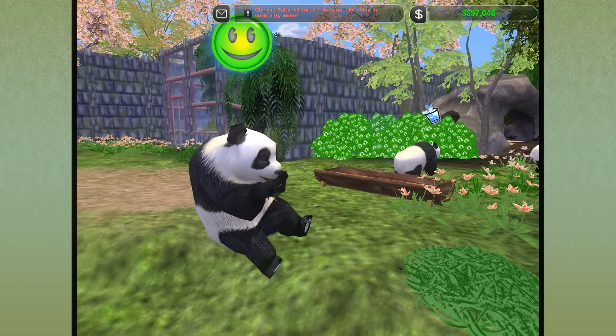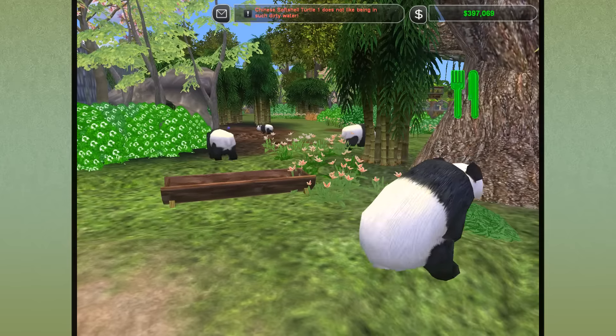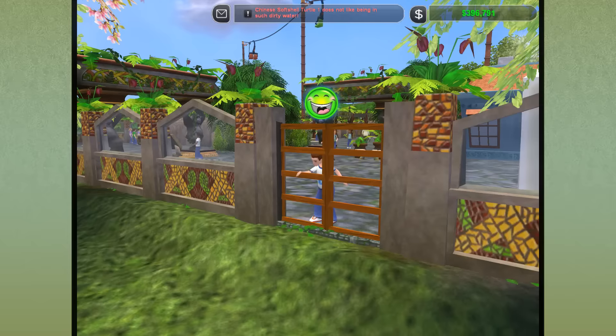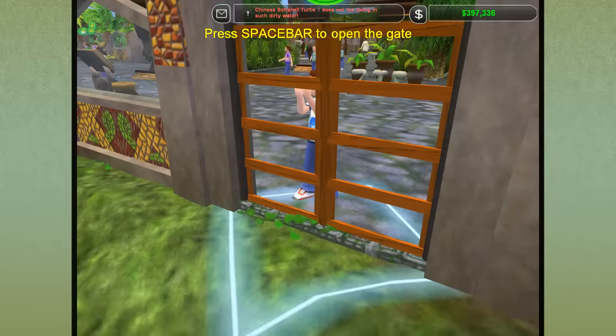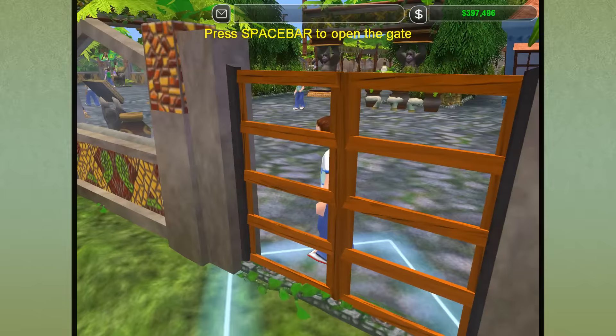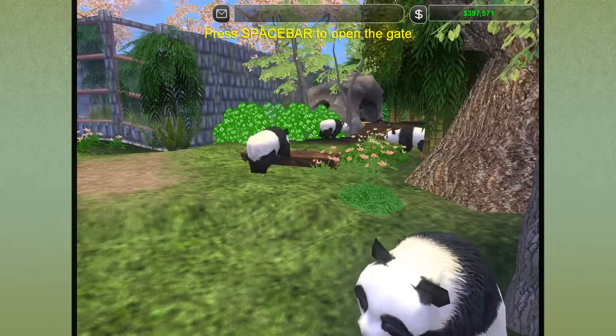Hello everyone and welcome back to Zoo Tycoon 2! We are here in our jungle zoo looking at all of our pandas. Look at all the happy ones — you can hear people taking pictures. Are you guys enjoying this? Look at this little kid — hi! Are you so excited to be so close to a panda? I would be so excited too. Look at how cute it is!